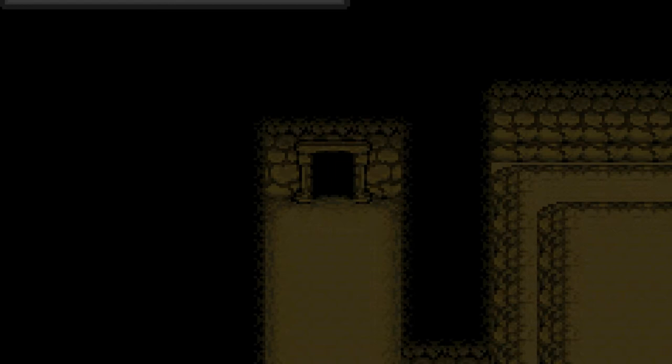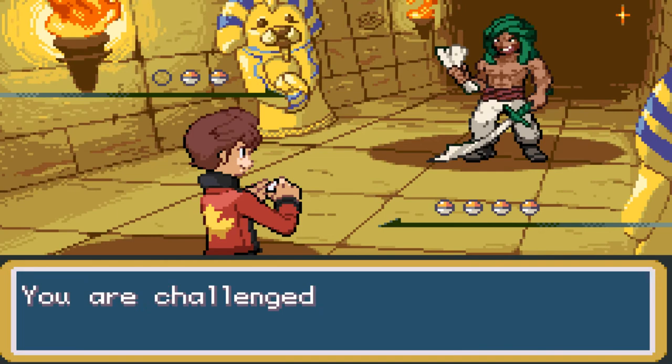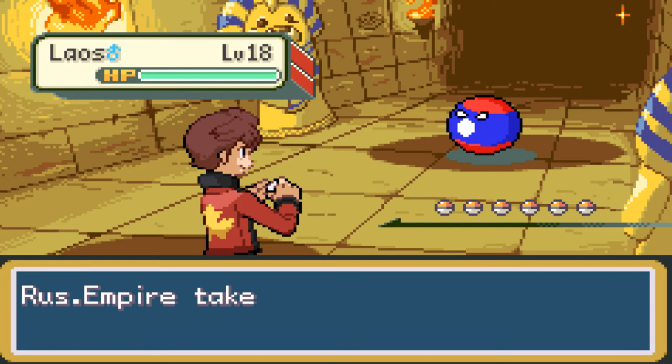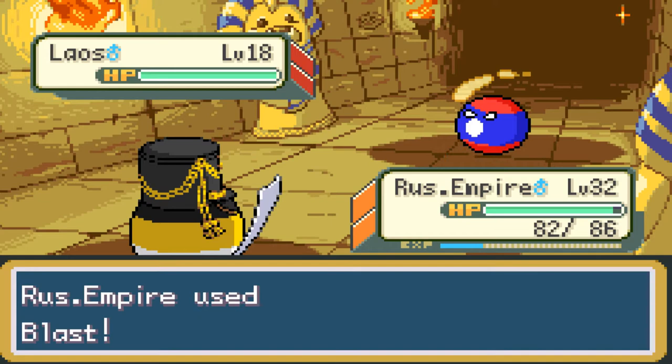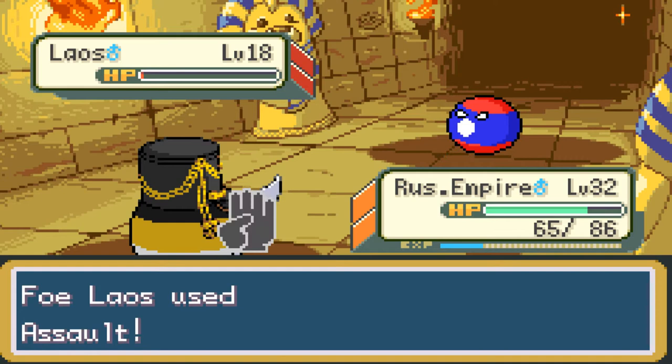Let's fight this Sur Arabian trainer here. 'Prepare to meet your dune.' I guess they didn't want to say 'doom.' Challenged by Sur Arabian Matek. Matek sent out Laos — Laos is a Fighting type, I think. Russian Empire can hopefully one-shot them. Use Blast. They did like half HP with Ensnare — great critical hit though. Use Blast again, it's not enough to take them out. Laos uses Assault — wow, that's a pretty good amount of damage. Use Blast though — take them out. Works for me. 339 EXP points for the Russian Empire.